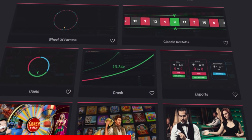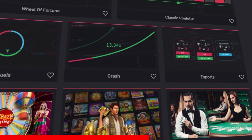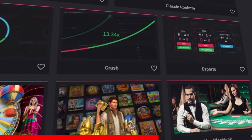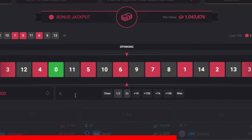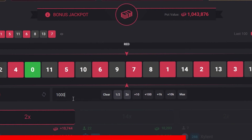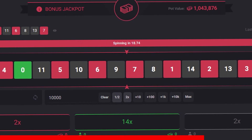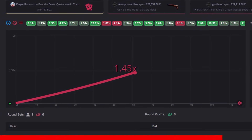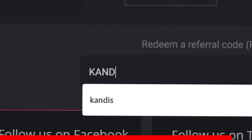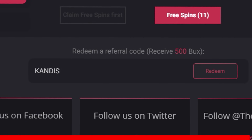That last one was a lie. Also, for new users, there's a welcome package available that gives a 100% deposit bonus and 50 free spins for the most popular casino games. So yeah, if you want to do the thing on the site, it's kind of cool — but remember to be over the age of 18, and use code Candace.